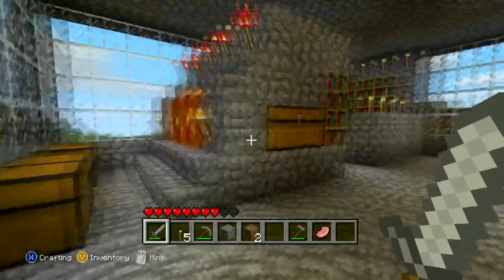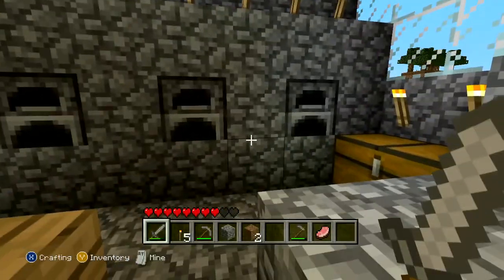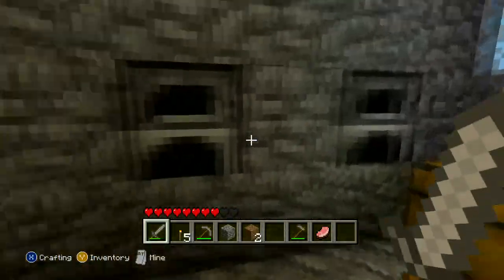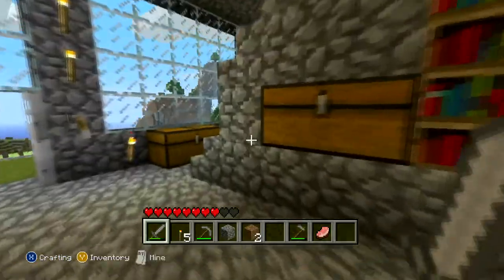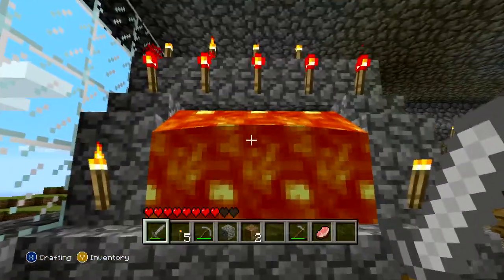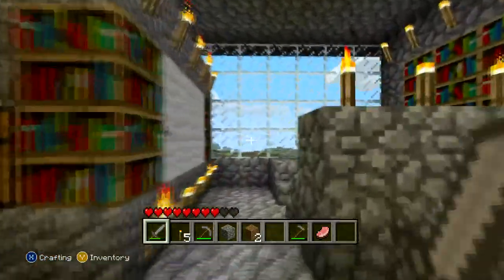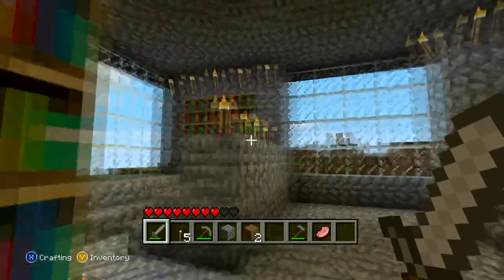As you walk in here, I've got my kitchen area, fountain storage, got my ovens, smelting deals over there, giant lava fireplace. The architecture is mostly stone and glass, as you can see. Lots of light.